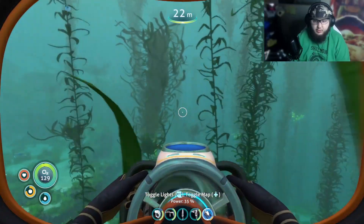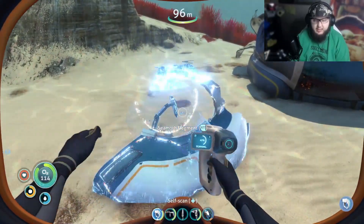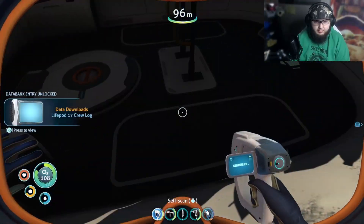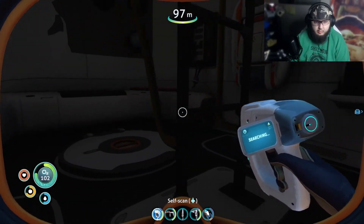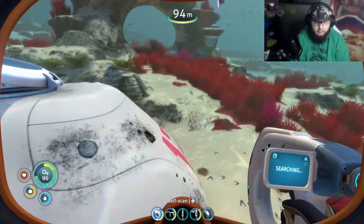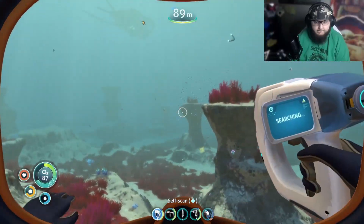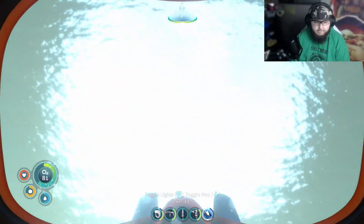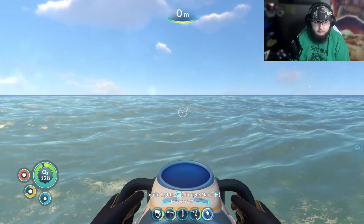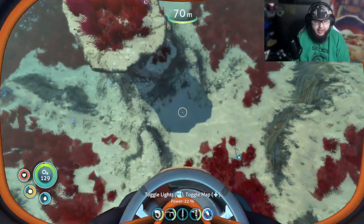We found lead, life pod 17, and a seamoth fragment — and I believe this is the last one we need! New blueprint acquired. The PDA log reads: it's the day of the crash, I'm scared and not going outside — there are shadows in the water. The aurora was carrying everything needed to build the phase gate, mobile vehicle bays, bioreactors, propulsion cannons. It had a cinema and a zero-g gym. I don't know why no one's coming for me.